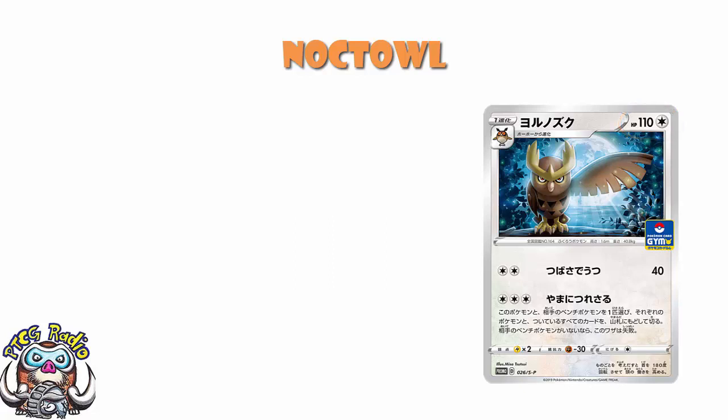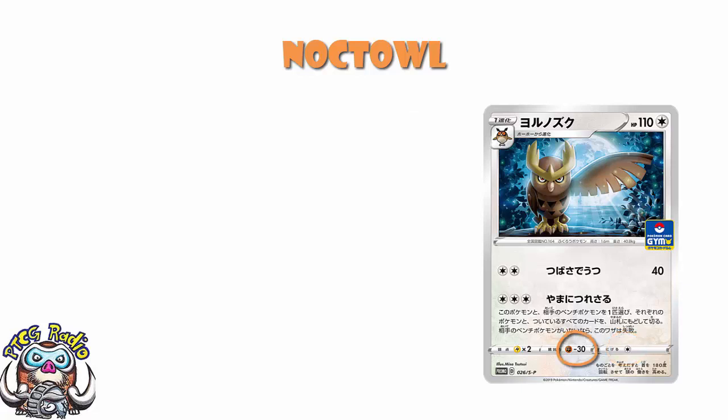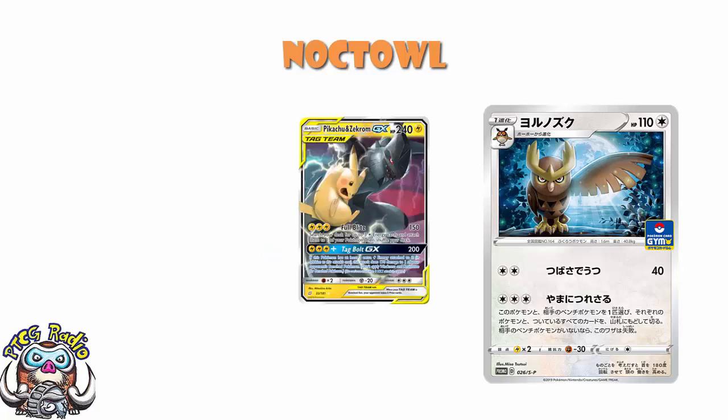For a Stage 1, it's not particularly high, not atrocious, it's fine. We've got a retreat cost of 1, which is kind of helpful for stuff like U-Turn Board and retreating. We've got a resistance to fighting — always nice to have a resistance. And with Mew Mew-V looking really good, we should see a lot more fighting decks. Not to mention we just saw the giant regional in Japan won by Pikachu and Zekrom, so we should be expecting some fighting. Having a resistance is quite nice.